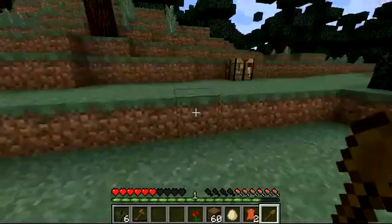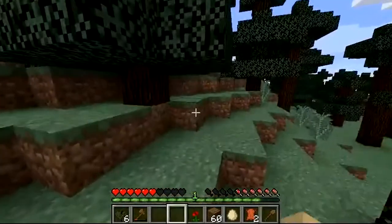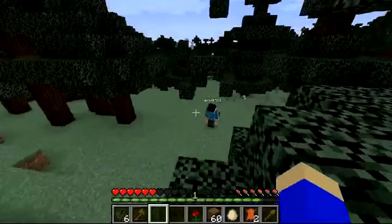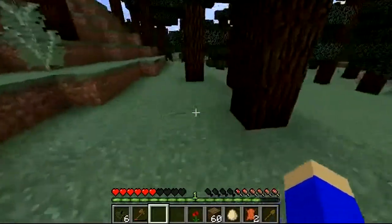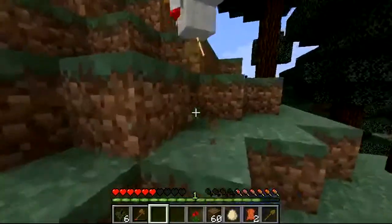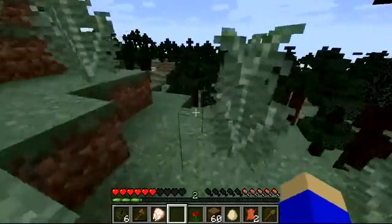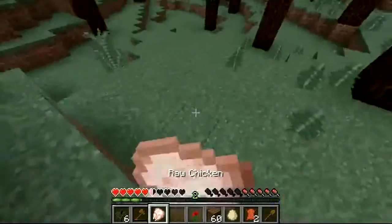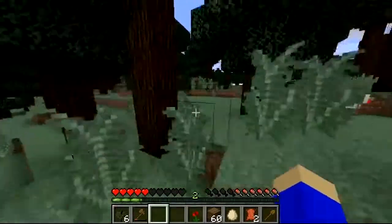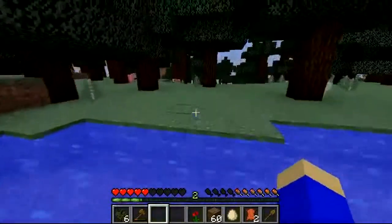PK, we need to get sheep, because sheep give us wool, and wool helps make beds. Beds are a must-have in Minecraft. Good, I've got a lot of planks. So I'm gonna go look for some sheep — you stay there, make some planks, and dig a foundation. Use the shovel I gave you. I'm gonna go look for sheep, and if you have any suggestions at all, comment below.